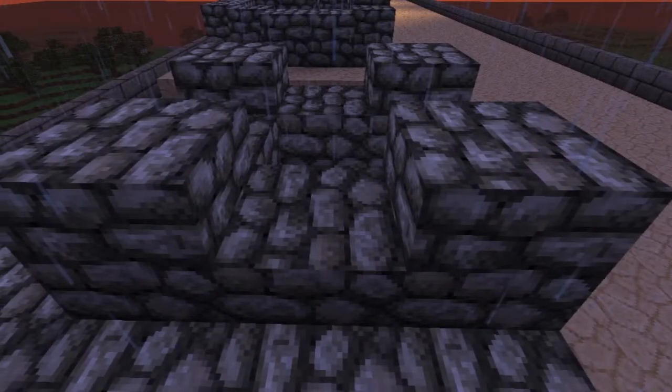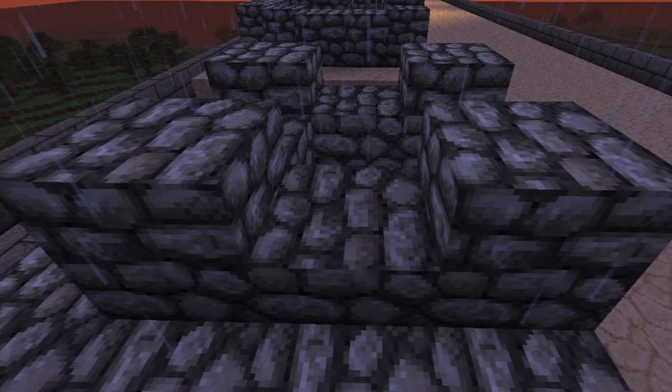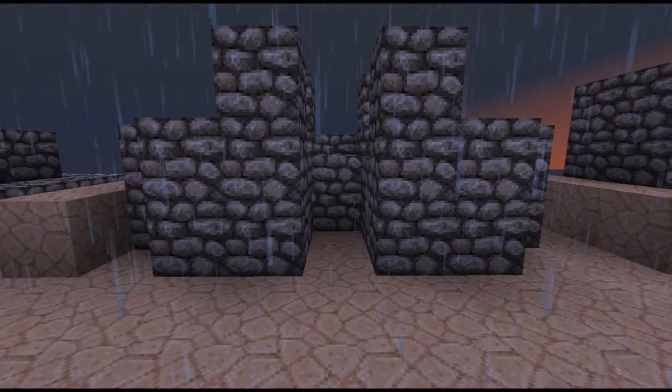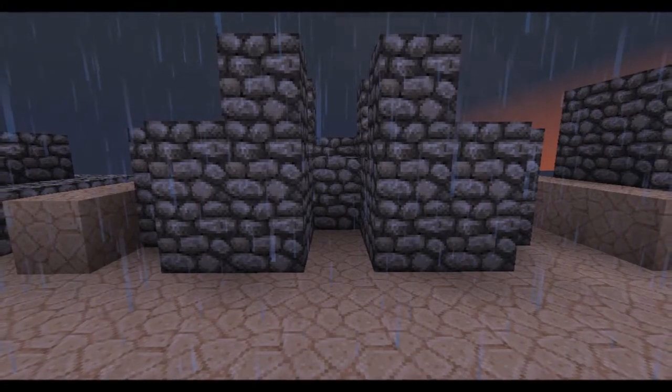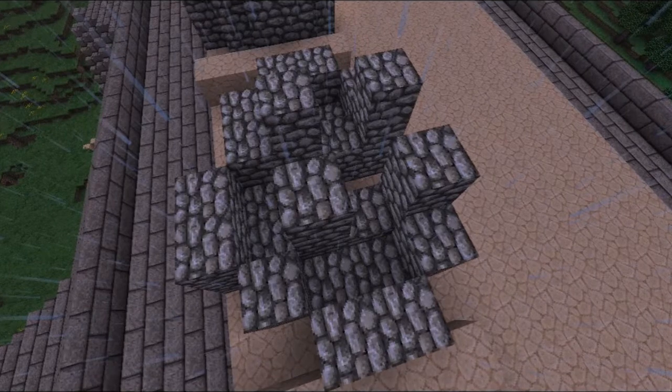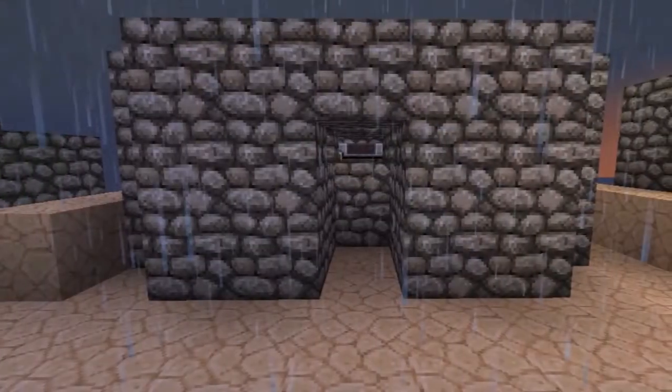And then in between the four pillars, you're going to put slabs — three of those slabs. Then just keep on building up until the roof of the pillars will be about three blocks high.